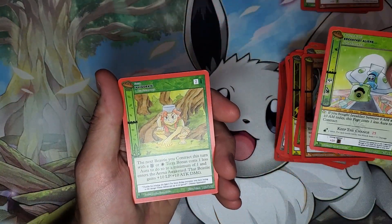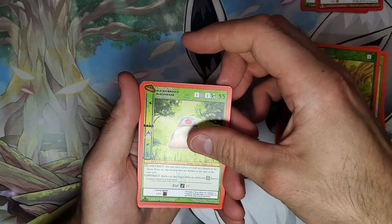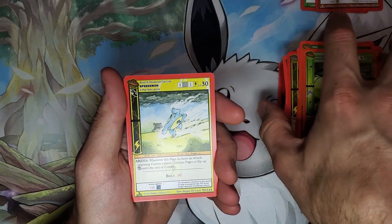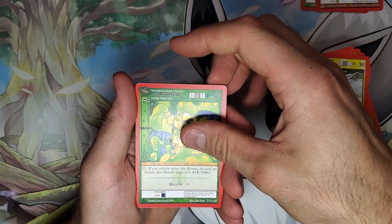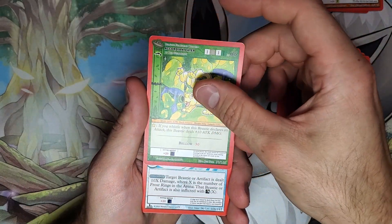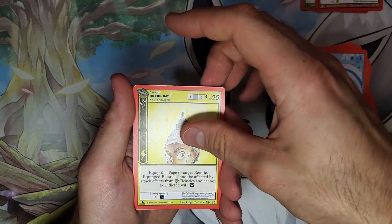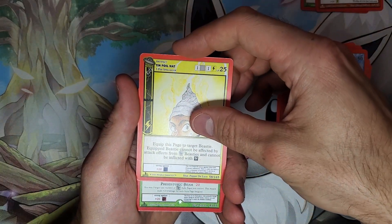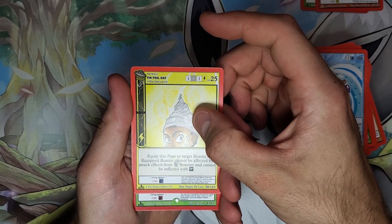Got the Breakfast Aliens, Invigorate, Speed Demon, Accordion Eater, Frost Ring, and there's that Tinfoil Hat.